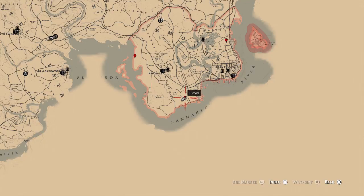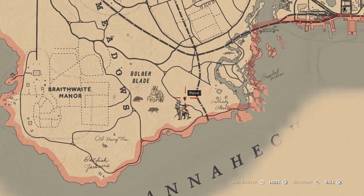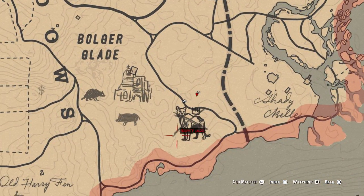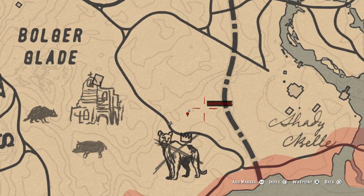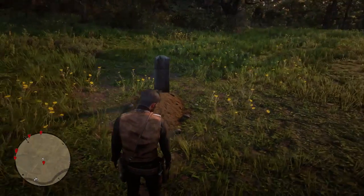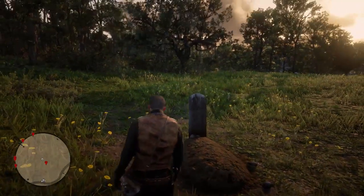Grave number eight is right around Rhodes — at the bottom of Rhodes is where you're going to find this one. If you have the Legendary Panther on your map, that's a really good indicator. If not, you can see the train tracks going up and it's right to the left of the train tracks in that field. It's quite clear in the field, as you'll see in-game — you're not going to miss this one running around.